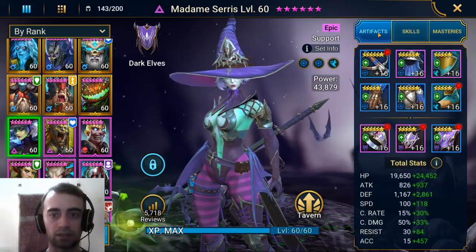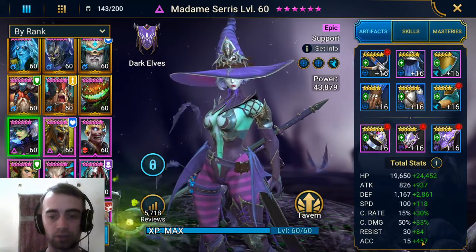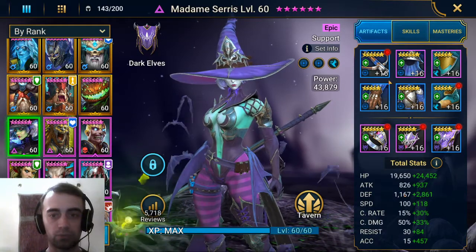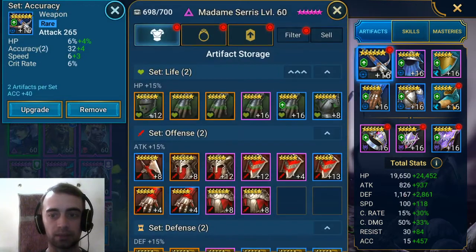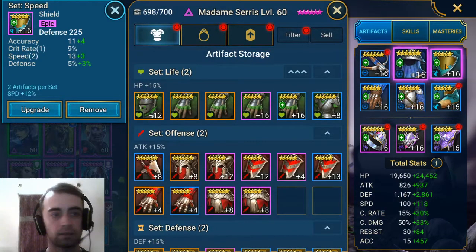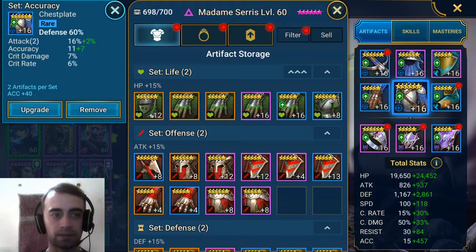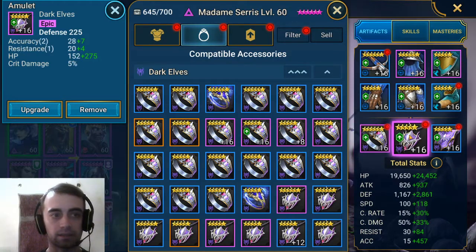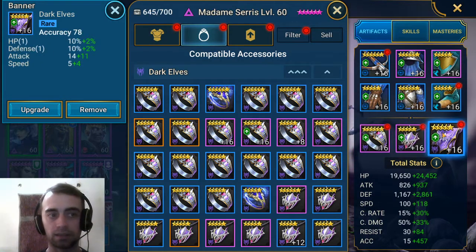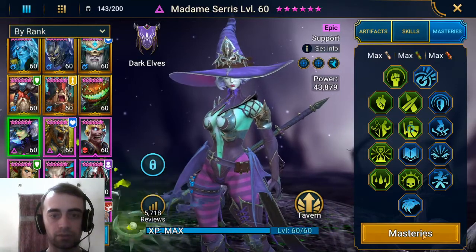Let's check the artifacts on her. I went crazy for accuracy, because we want to remove all those buffs from the enemy. So, 2x accuracy set and 1x speed. Defense, defense and speed on boots. Defense, defense and accuracy on the banner. These are the stats I got on her, and I went for a defensive version of her.